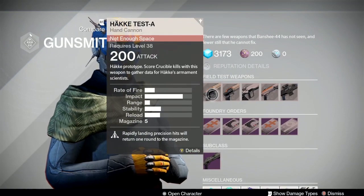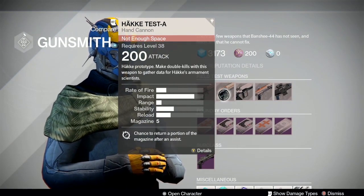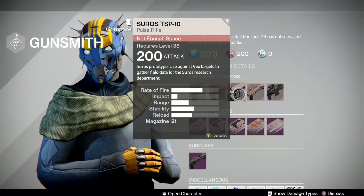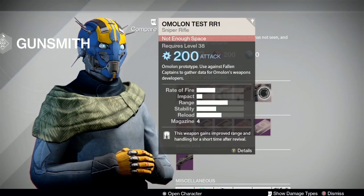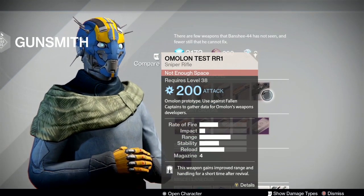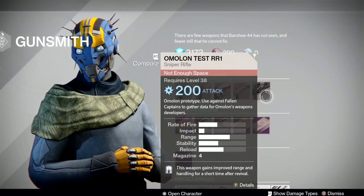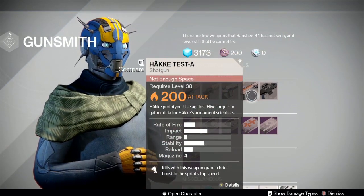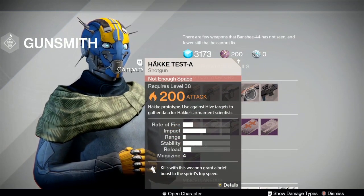We've got two hand cannons — one in the Crucible that I just will not do, and one to make double kills, which you can do literally anywhere. Syros TSB-10 is used against Vex targets, Hakatestay against Hive targets, and the Amalan Testar one against Fallen Captains. I like to do the Fallen Captains in the Cosmodrome, right before you get to the inside area where it goes to Skywatch — there are three Captains in that area, but it has to be Red Bar Captains. The shotgun you can do right after that, inside before you get to Skywatch, and kill some Hive with it that way.